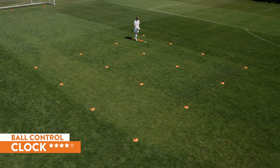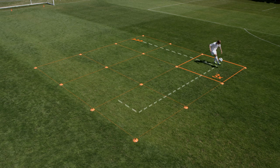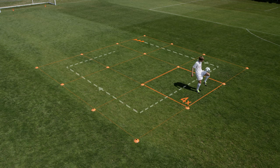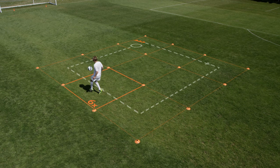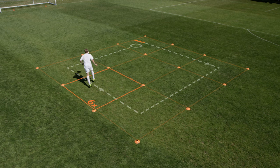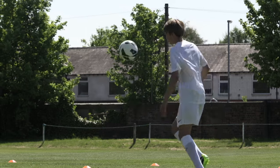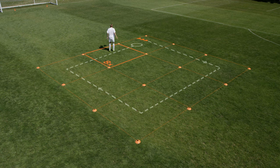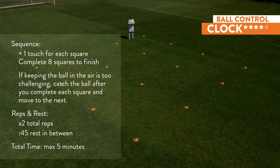Clock. Using either foot or thigh, keep the ball in the air and follow the path clockwise. One touch in the first square, two in the second, three in the third — increase by one for every square. See if you can make it through eight squares keeping the ball up. If the ball drops, pick it up and continue from the same square. Do two sets with 45-second rest in between. If you do not complete both sets within five minutes, move on to the next drill. Note: if keeping the ball in the air is too challenging, catch the ball after each square and move to the next.